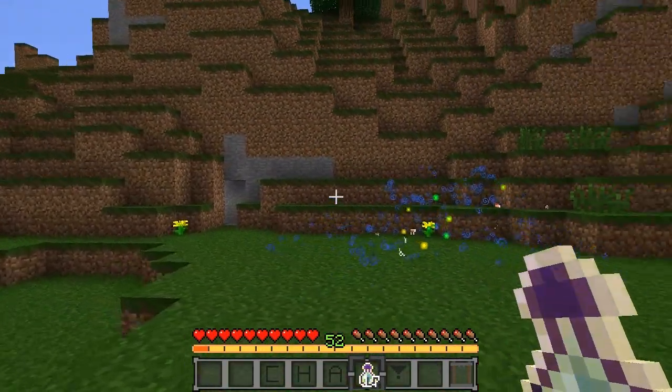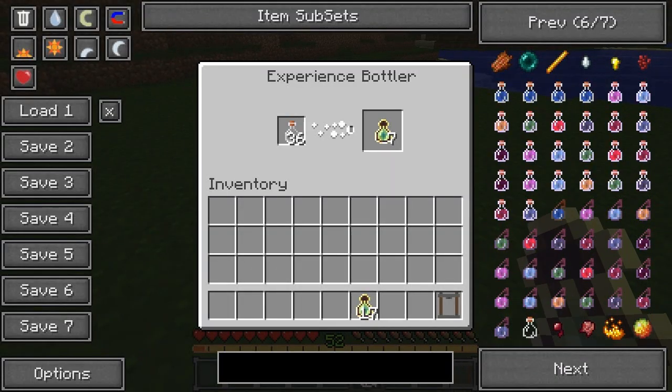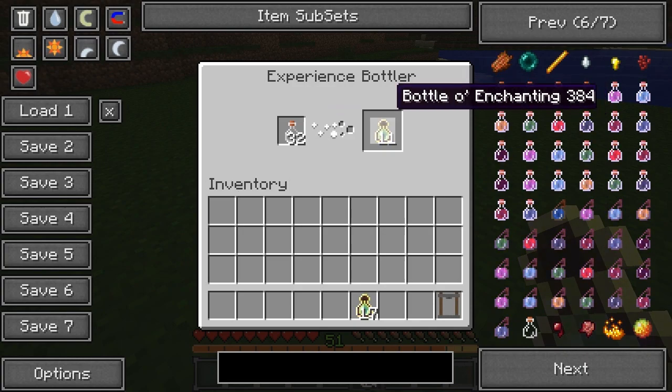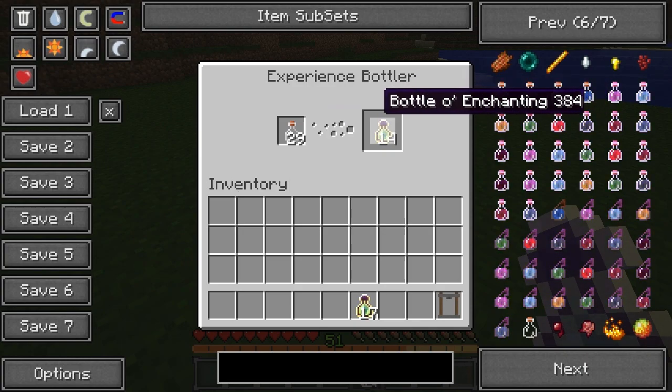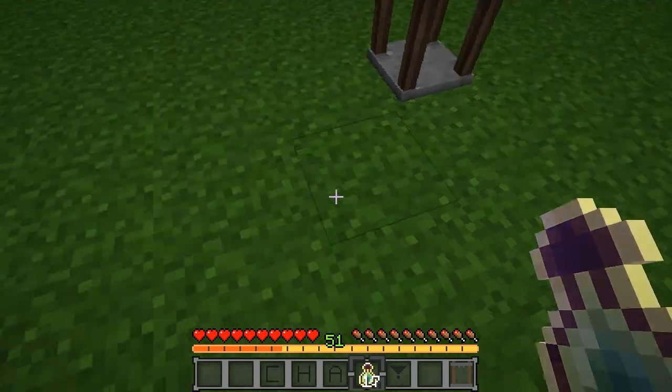You can take your experience bottles, chuck them in a chest, store them for later uses, and then just collect the XP right back up. It's kind of like a furnace but you get your bottles of enchanting instead, and it goes quite fast — which is cool. You don't have to wait too long because that would take forever if it went as slow as a furnace.